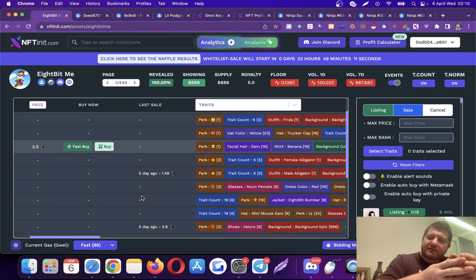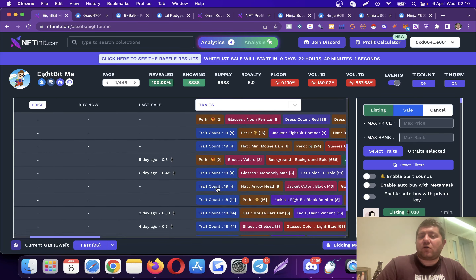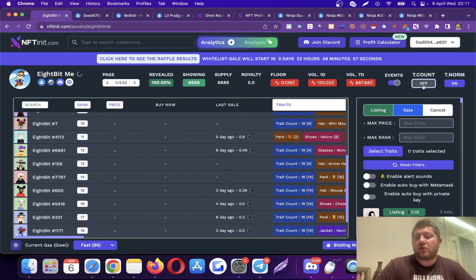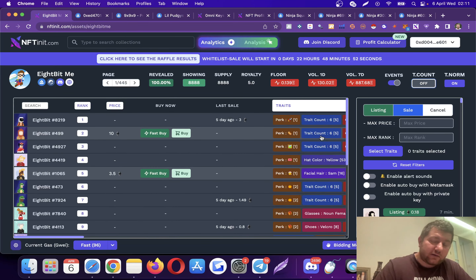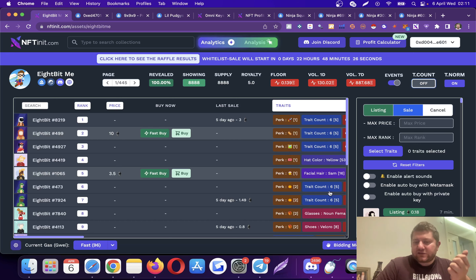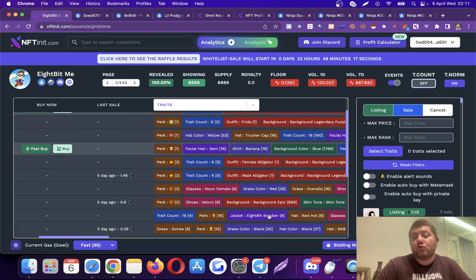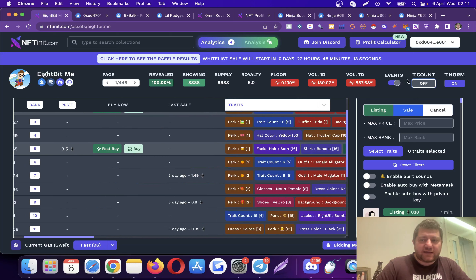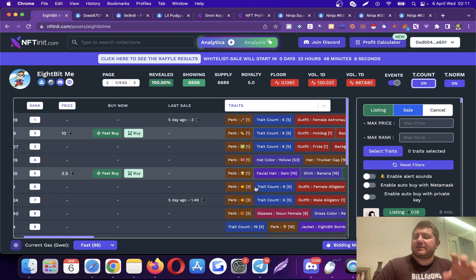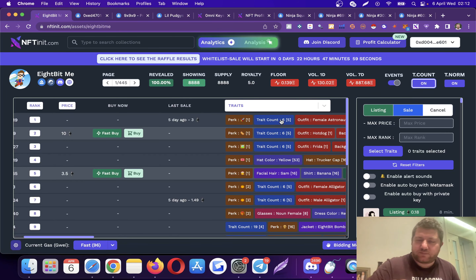It's up to the collection owners — sometimes they want it counted, sometimes they don't. In general, trait count is on by default, but if there are many NFTs at the top rankings because of trait count, you might want to turn it off. You generally don't want an NFT to be ranked as the rarest simply because it has many traits — that's a side recommendation. You have to do your own research; if you don't understand it, hop on Discord and ask. As you see, some rankings change significantly because of trait count.